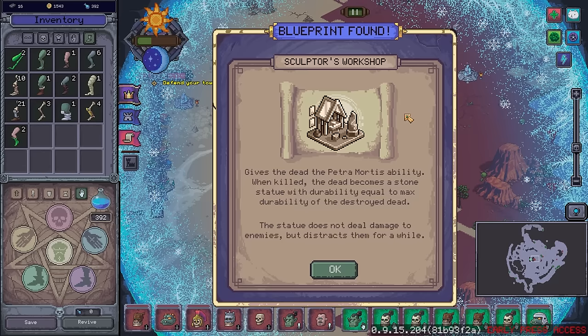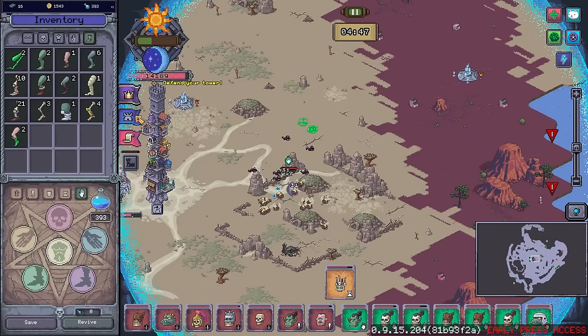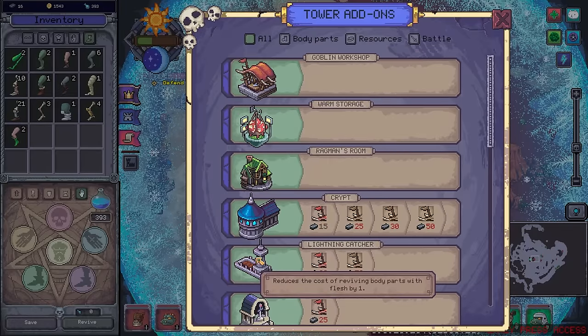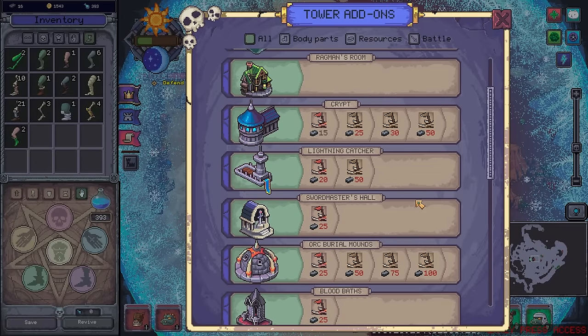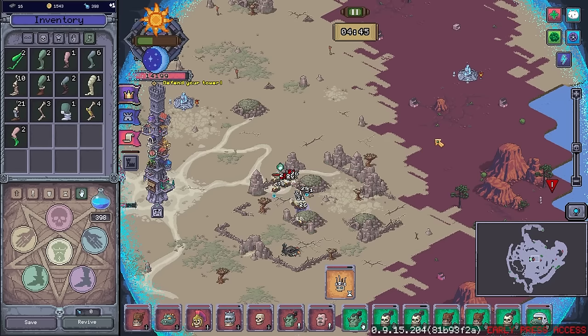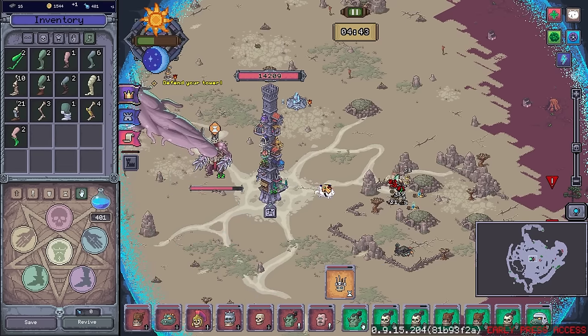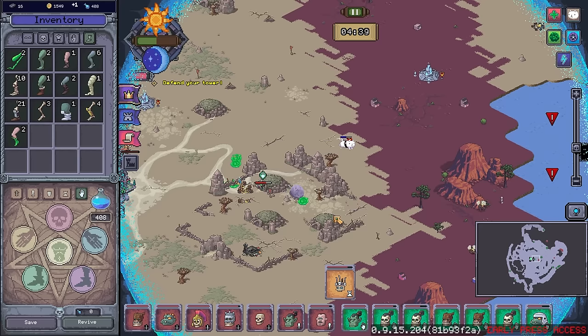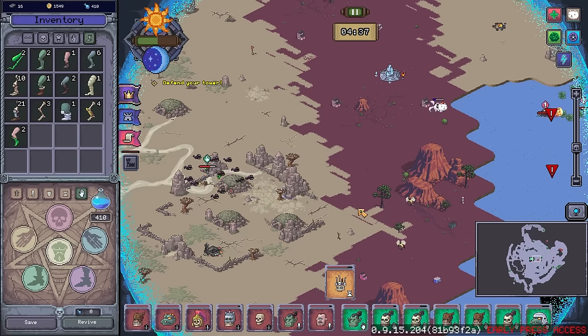The statue does not deal damage to enemies, but distracts them for a while. Well, that's actually pretty cool — some more use in death. I'm really liking the raised buildings that we're getting at the moment. Gonna need to save up a good bit of cash for that one though. Release the cat — go forth, kitten! Be the fastest resource gatherer.